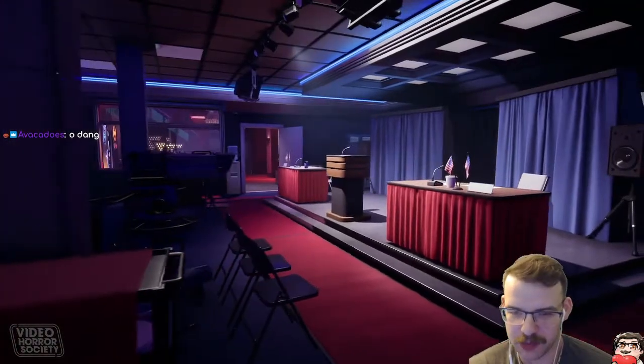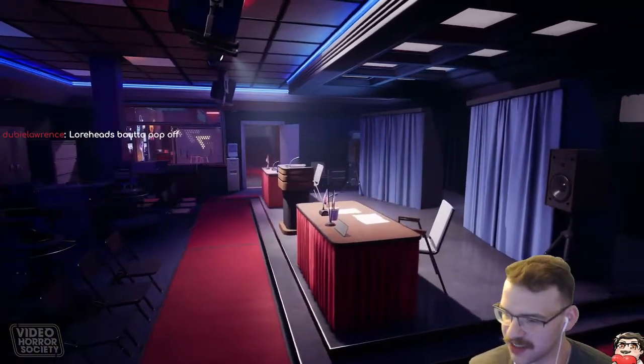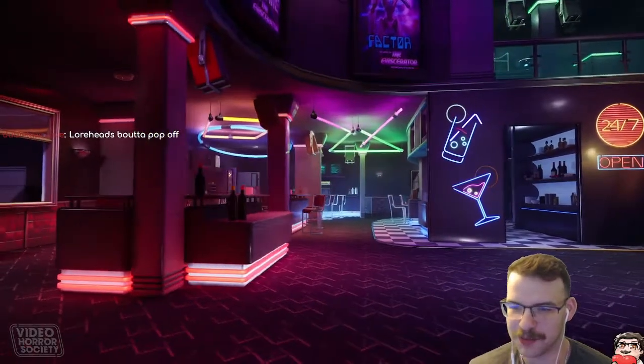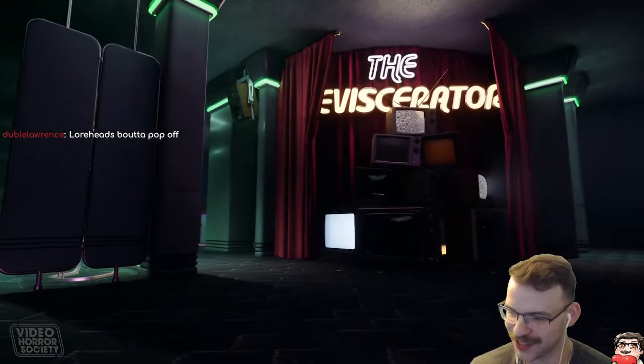Looks like we got a little vault right there maybe. We love little tiny tables — tiny tables, great cover. The colors are great, this is such a bright vibrant map.